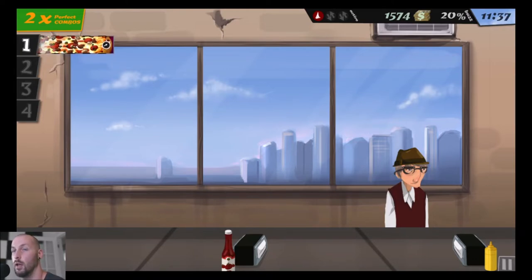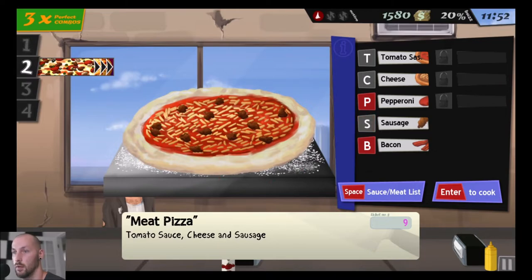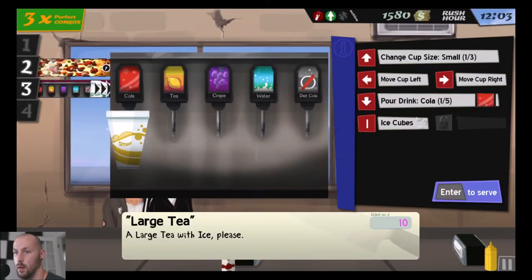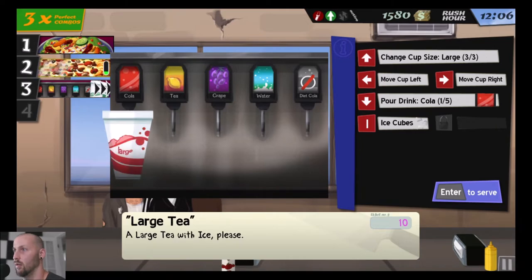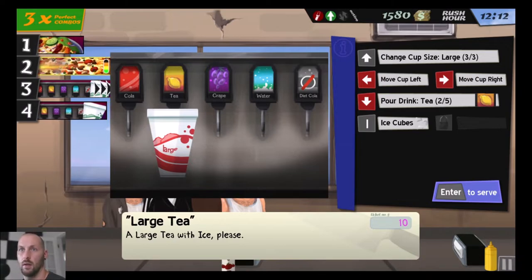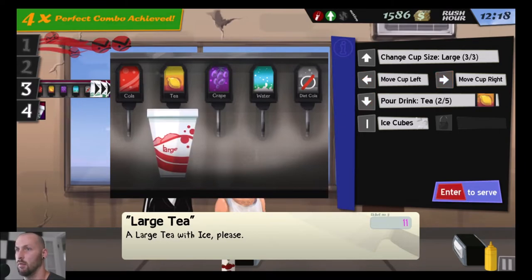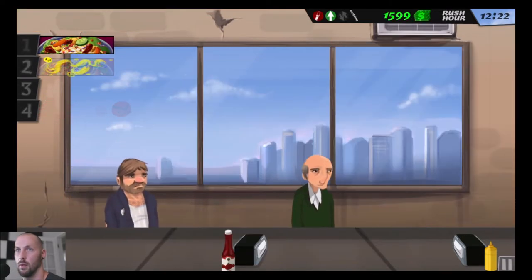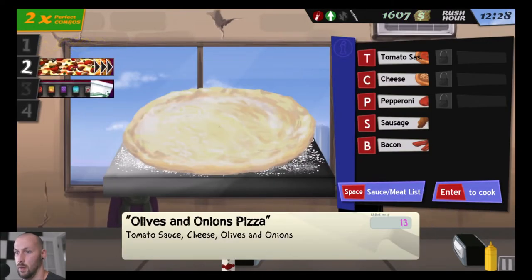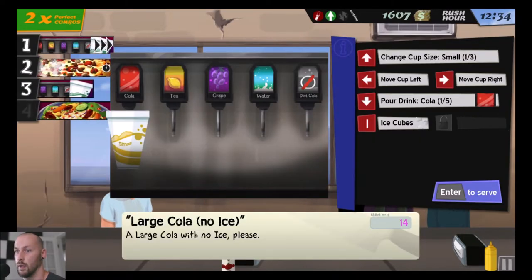The better you do, the more money you get and the happier people are. What does he want — cheese, sausage? Large tea with ice. Oh no, how do I do this tea with ice? I don't know how to do this — move it right, inner serve down — I got the tea. Okay, we're not doing tea anymore. French cheese — cheese, olives, onions. They're just going to have to deal with that. Large cola, no ice.